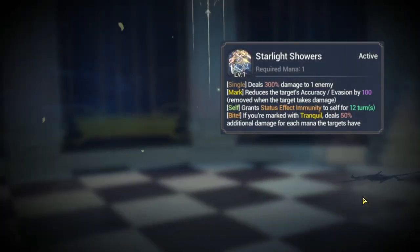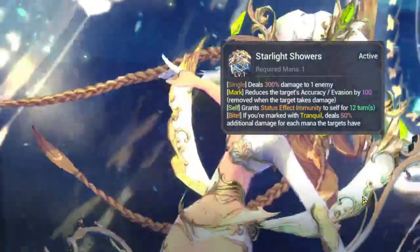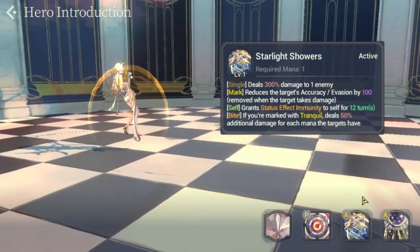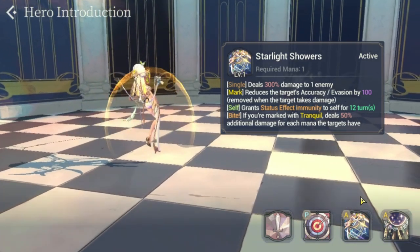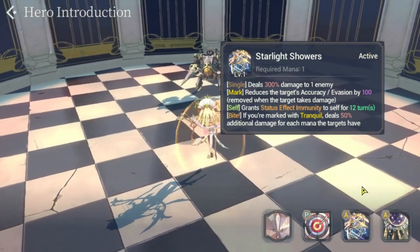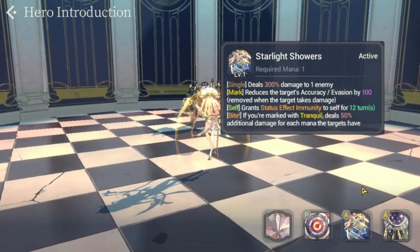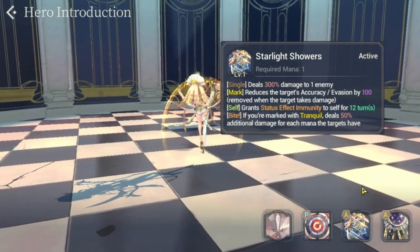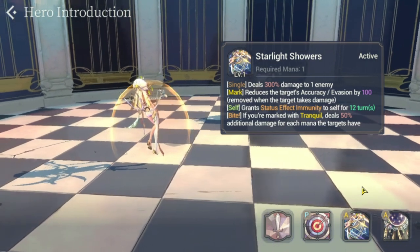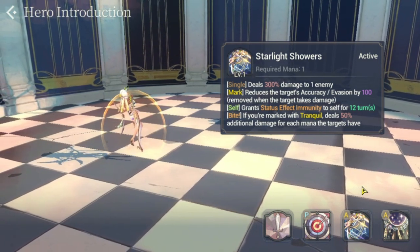For S1, Starlight Shower: deals 300 damage to one enemy, reduces the target's accuracy and evasion by 100, removed when the target takes damage. Self grants status effect immunity for 12 turns. If marked with Tranquil, deals 50 additional damage for each mana the target has. This is a hard-hitting skill, especially on the first turn since Rara usually goes first. The best scenario is to have Bathory and Signature Force active as well.